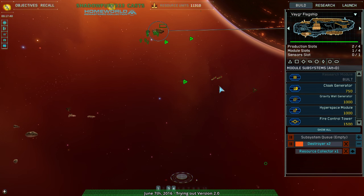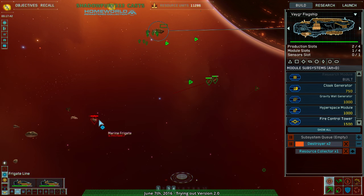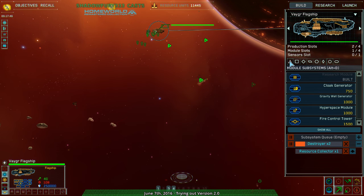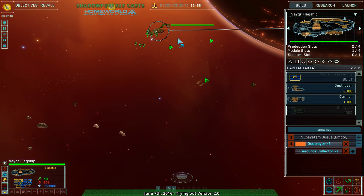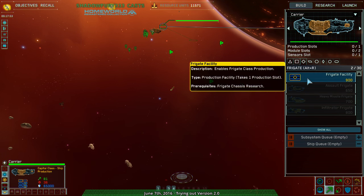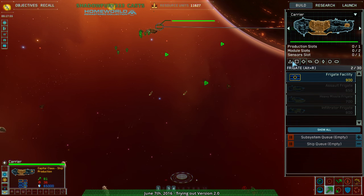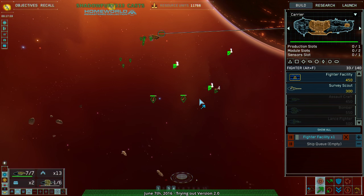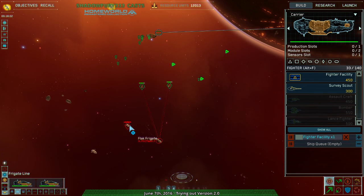What does this frigate line do? Well, either way it's a formation, and I've decided I'm going to be in love with formations right now. I feel like I might still want to go with a fighter facility. I know they've got a lot of flak frigates, but they can easily get a lot of frigates for whatever they need.